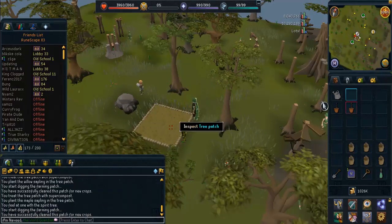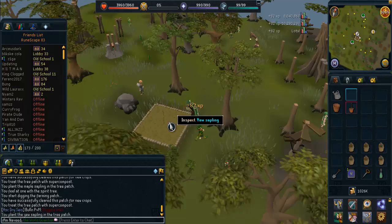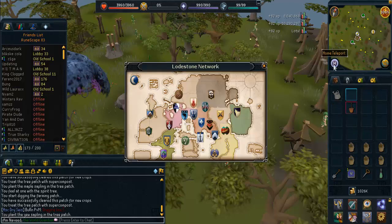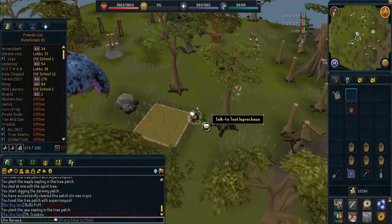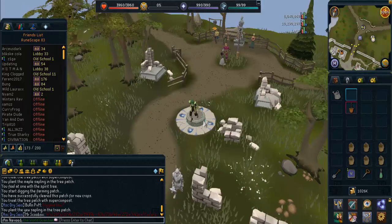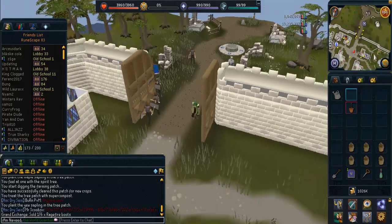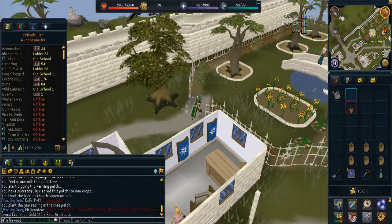If you can't afford to plant maple, yew, or magic trees, many players have reached level 99 by only planting willow trees. Planting willow trees all the way to 99 will cost slightly under 3 million gold coins if you do not collect the willow branches. Willow branches are received by using secateurs on your willow tree when it is at full health. This branch mechanic only applies to willow trees.